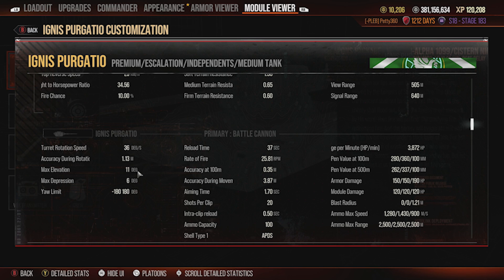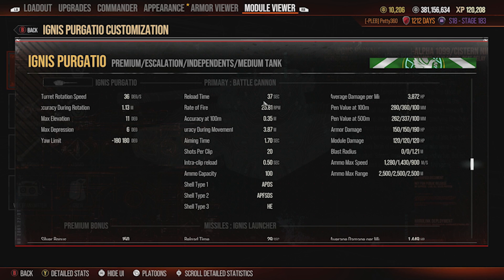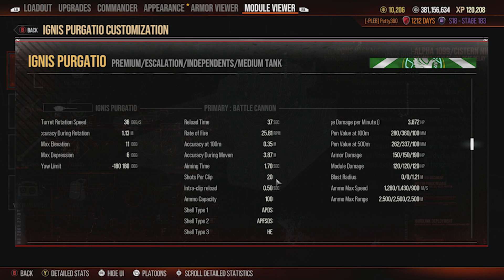You've got a 37-second reload for this 20-round clip. The 0.35 accuracy isn't the best but you can knock it down with gun perks. The 1.7 aim time is absolutely fantastic. The 0.5-second intra-clip means this thing spits rounds out so fast you absolutely trash something up close. At distance the gun is really weird — it almost recoils so the reticle bounces, meaning you have to fire one shot then wait rather than keep firing continuously.